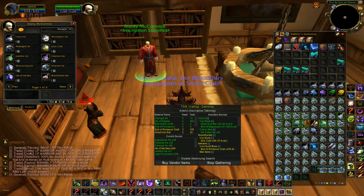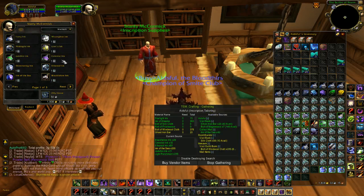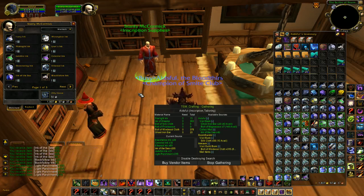And there it goes. Now what it's going to do is sell this junk, trade in all of the Ink of Dreams, and get the exact number of ink and parchments I need to make these glyphs that I have queued up — all by clicking one button. It will take a minute since it's so many inks, so there's a little bit of a delay.